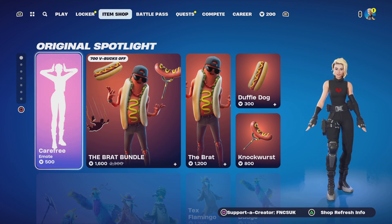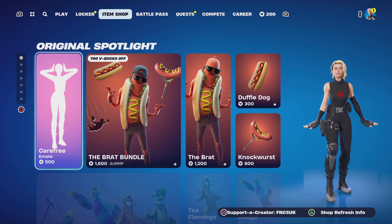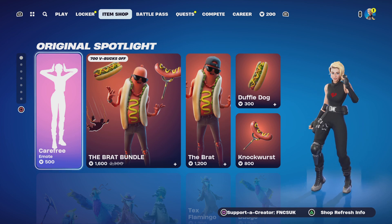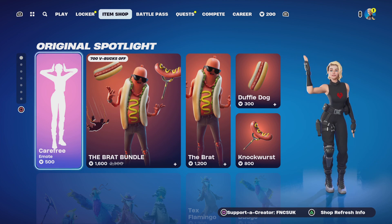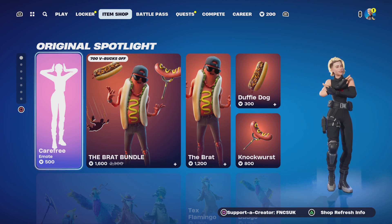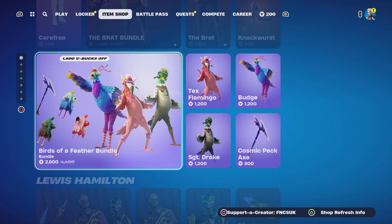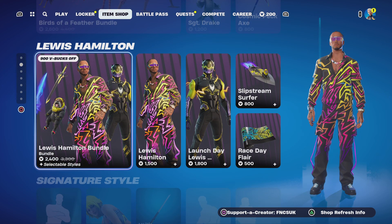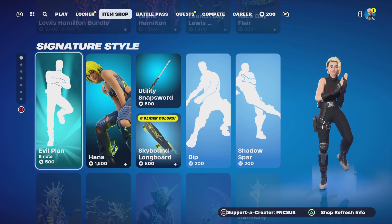So we've got the Carefree emote — there's the full cycle. You've got the Brat bundle as well, we've got the Birds of a Feather, Lewis Hamilton bundle's back, and we've got the Evil Plant emote for 500.